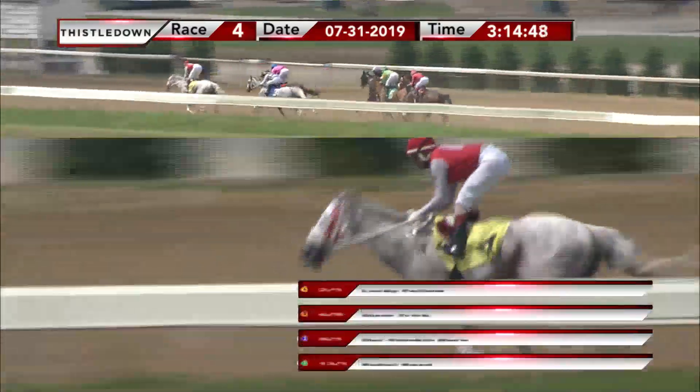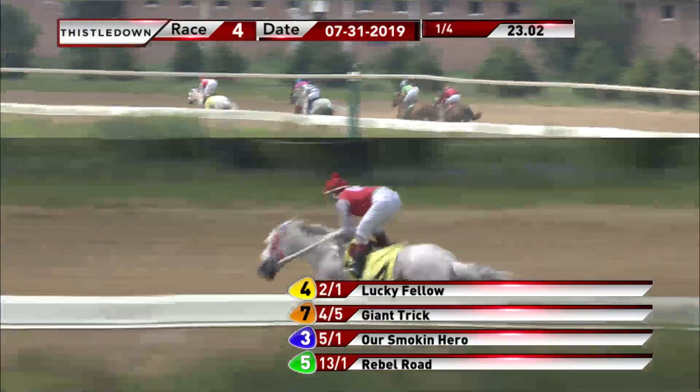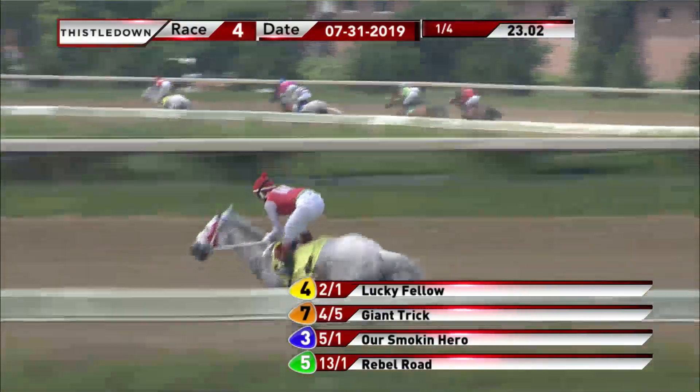Lucky Fellow calls the shots up front, four furlongs out. Giant Trick and our Smokin' Hero right behind him. Carson's 10 has moved into fourth. Rebel Road's back to fifth. Zapata Sky is about six lengths behind Lucky Fellow.